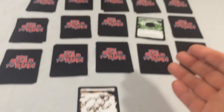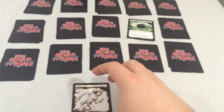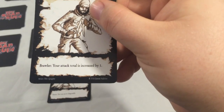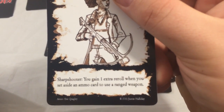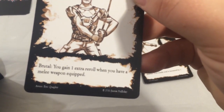Typically you can only move orthogonally — that's up, down, left, right. Some characters have different abilities. For example, this one can move diagonally, this one's attack roll is increased by one, you've got a sharpshooter who gains an extra reroll when you set aside an ammo card to use a ranged weapon, and here with his katana, he gains an extra reroll if you have a melee weapon.